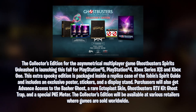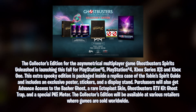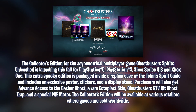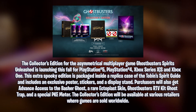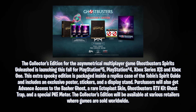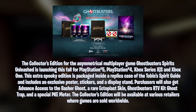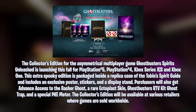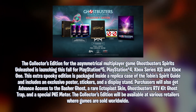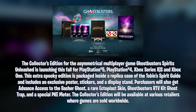And it reads: the Collector's Edition for the asymmetrical multiplayer game Ghostbusters Spirits Unleashed is launching this fall for PlayStation 5, PlayStation 4, Xbox Series X and S, and Xbox One. This extra spooky edition is packaged inside a replica case of the Tobin Spirit Guide and includes an exclusive poster, sticker, and a display stand. Purchasers will also get advanced access to the Basher Ghost, a rare Ectoplast skin, Ghostbusters RTV Kit Ghost Trap, and a special PKE meter. The Collector's Edition will be available at various retailers where games are sold worldwide.